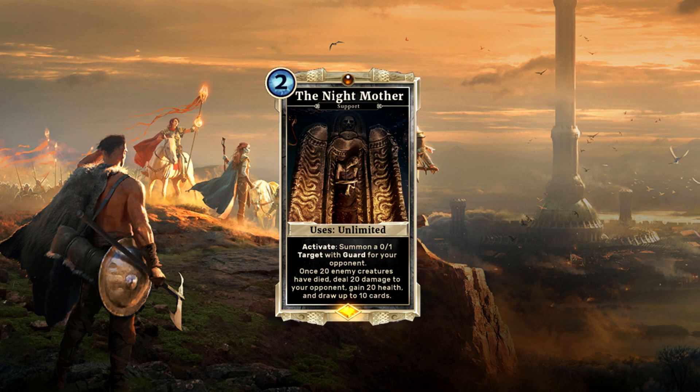The deck built around this card is useful but not necessary. Theoretically, you could just put the Night Mother in your average control deck and have another win option. Also keep in mind that you are not forced to use the activation effect — you don't have to kill 20 tokens, but every enemy creature counts, which means you are in no need to drop guards for your opponent if you would be at a disadvantage. This card is really unique and interesting, despite having a super ugly artwork, and I'm looking forward to seeing it in action. And that is it for all the announced cards.